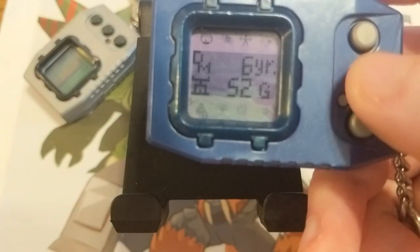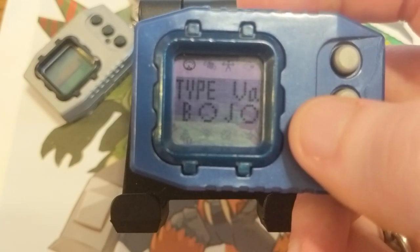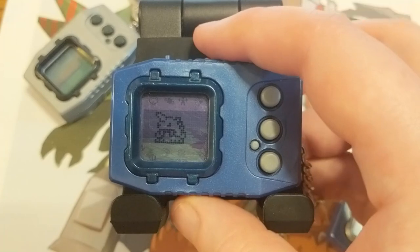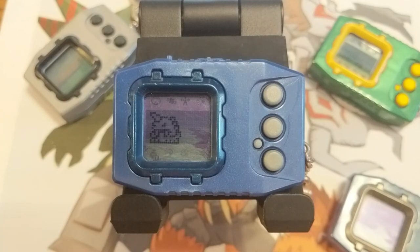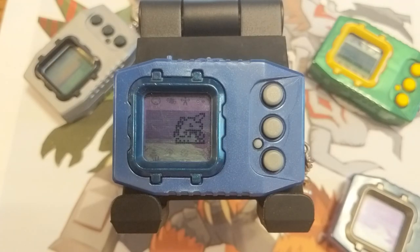Speaking of battles, that's what the B on the stat screen indicates. If a circle is next to the B, your Digimon can battle, and if it has an X, it cannot. But what about the J? This was another new feature for the Pendulum — Jogressing. If your Digimon was able to Jogress, a shorthand word for joint progress, you could connect to another player's device and perform a Jogress evolution, assuming that your Digimon were compatible. Certain forms like Jogamon, Dagomon, and Garudamon could only be achieved via Jogress. If you're more familiar with the English terms, Jogressing was localized as DNA Digivolution. There was no guarantee that a Digimon could evolve to Perfect or Ultimate on its own, so Jogressing was a surefire way to reach these stages, though the Vaccine Ultimate could only be achieved by evolving naturally.